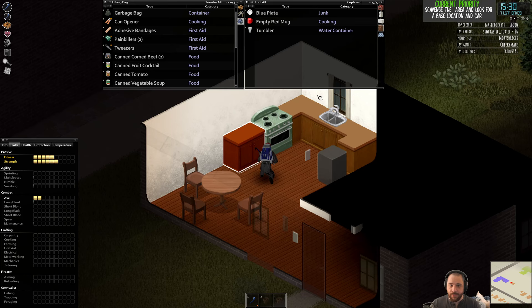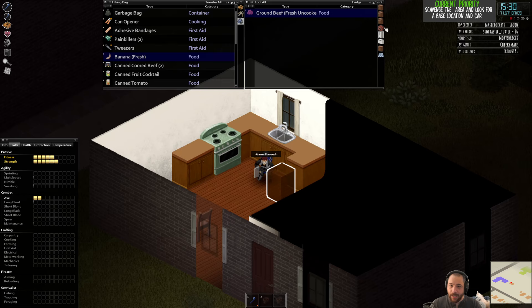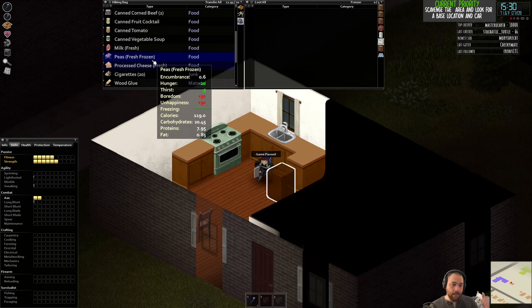This is a relatively small building, so I'm just clearing it now. I have some carry weight for canned goods, but I'm going to grab the processed cheese, banana, and peas. The peas are currently frozen but will thaw and I'll be able to eat them without penalty. Eating frozen peas imparts boredom and unhappiness, but letting them thaw out first removes those penalties. Just collecting for later.